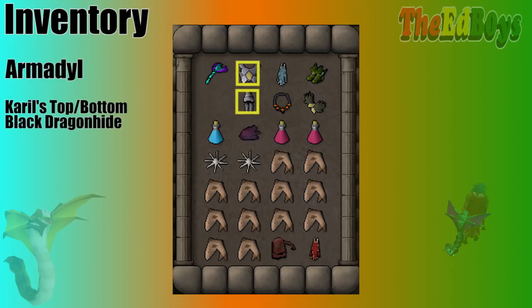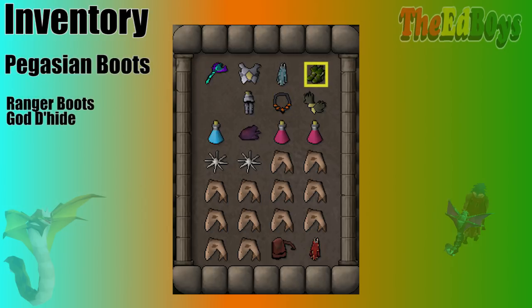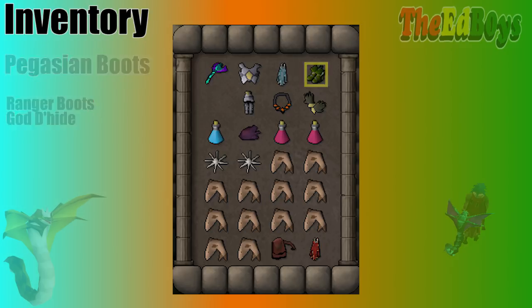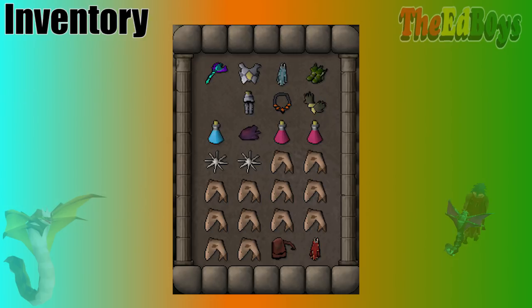After that, I would go for an Arma Top and Bottom, or Karils if you can't afford Arma. Black Dhide is really just as good. A Necklace of Anguish is a great choice for a Range Necklace, but a simple Glory is even going to be fine. Pegasian Boots are just as much as Rangers, so if you can't afford that, you could go with God Dhide Boots instead. If you're wearing Barrows Gloves or Mage Gloves, you don't actually have to bring an item switch for your gloves — you just use them for both Mage and Range. You want to start off with just a few switches and see how comfortable you feel.